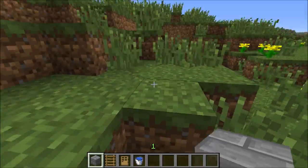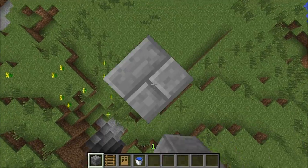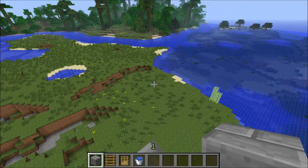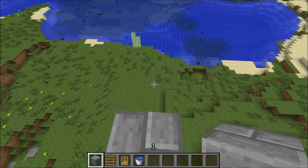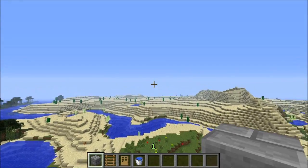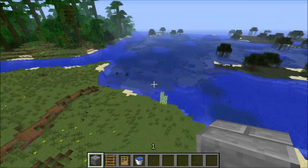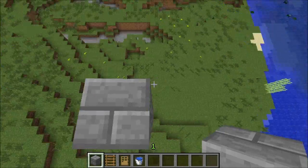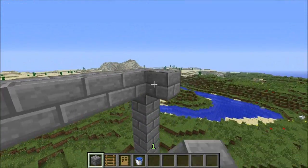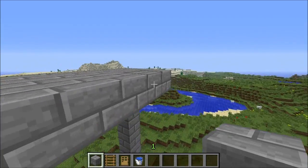So the first thing you're going to do is you're going to tower up about 20 blocks. This doesn't have to be exactly at your spawn point — it can be within probably 30 to 40 blocks as the safe limit. But I'm going to build it right at the spawn point just for safety. You're going to tower up to a point where there's no obstructions in any directions — no hills or buildings or anything like that. Then what you're going to do is you're going to build a 21x21 plate.